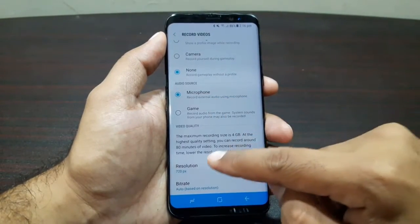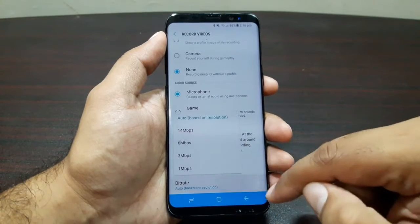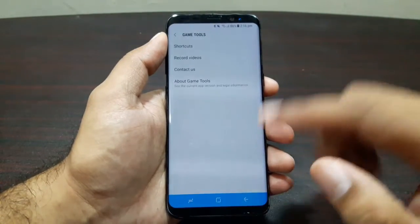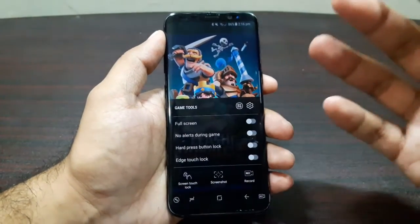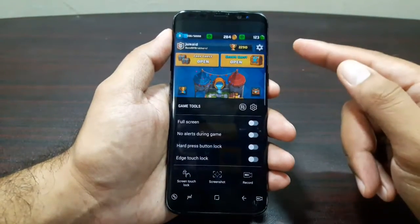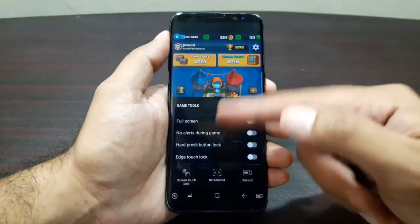At the highest resolution it will record your game for 80 minutes and up to a size of 4 gigabytes. You can also choose the bitrate — I have it set to auto, which is great. These are the game tools and you can really make use of these features while playing games. They come in really handy, specifically on the Samsung Galaxy S8 since we have the edge display, so to prevent any accidental edge touches you can simply turn on the edge lock feature.